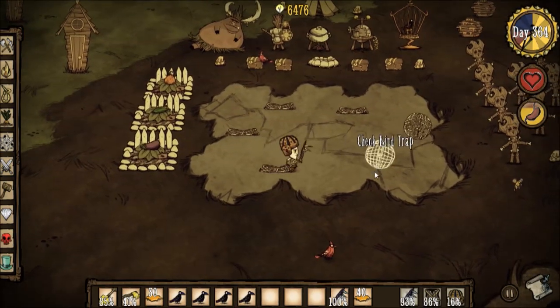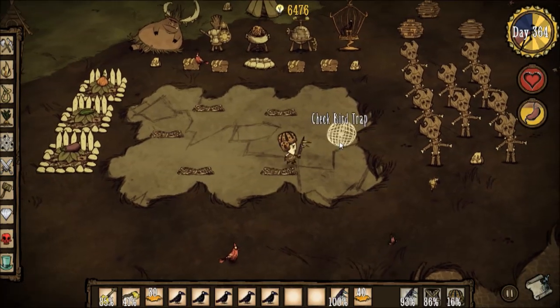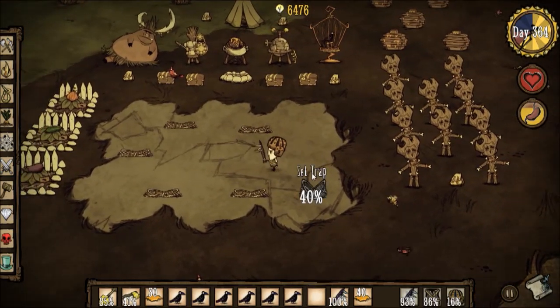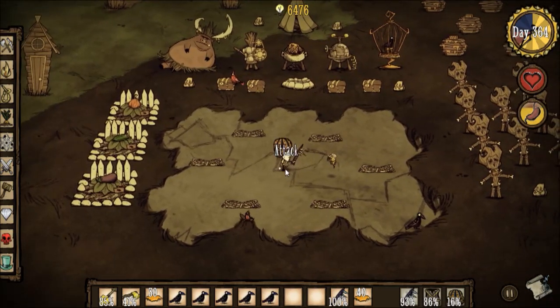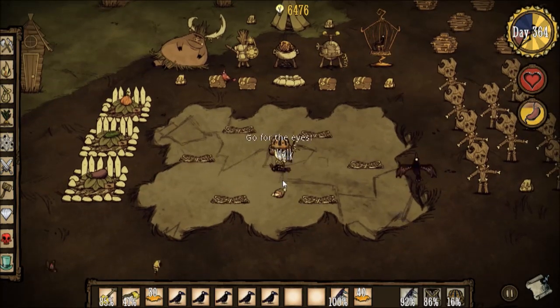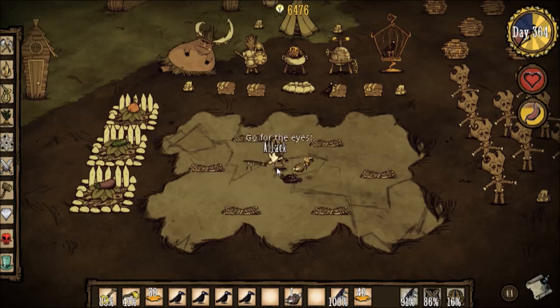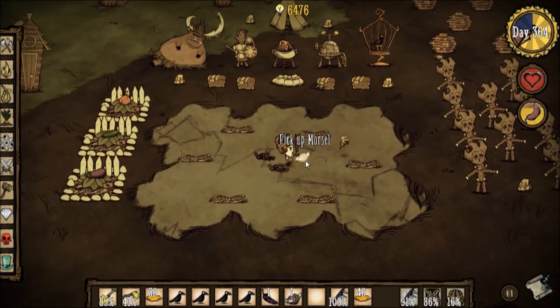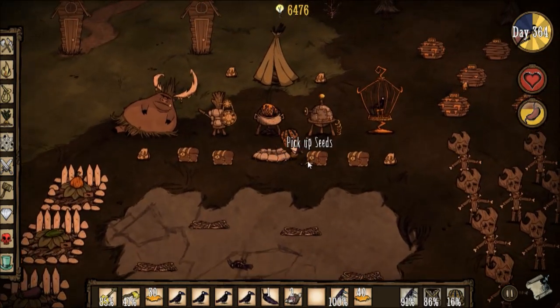I think I'm glitching out right here — the traps don't have the birds in them. Really strange, I haven't seen this glitch before. And all of them are crows for some reason. I'm just killing some birds right here for their meat. It's getting late, I'll continue this in the morning.